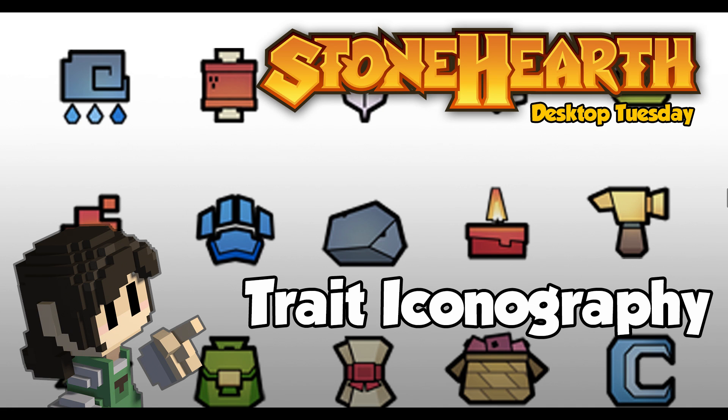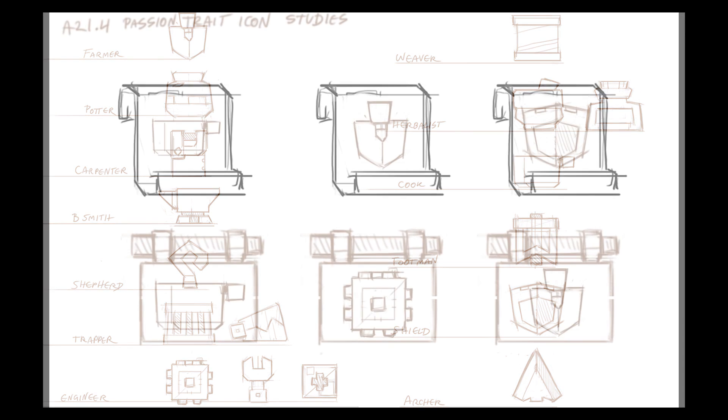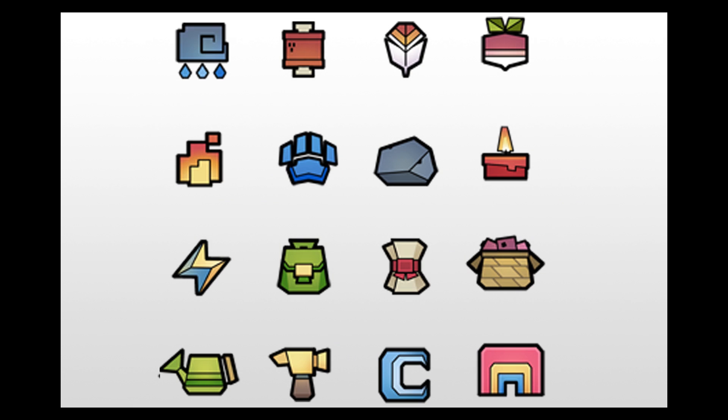Hey everyone! Welcome to another Stonehearth Desktop Tuesday! Alpha 21 and the basis for the Hearthling trait infrastructure is now on the Steam Stable branch, and should be coming soon to Humble Bundle. Before we leave this release behind, I'd like to take a moment to explore a really small but cool corner of the Alpha: the work that artist Allie did on the trait icons, and more importantly, on the visual standard that dramatically improves our ability to scale out our UI in general.